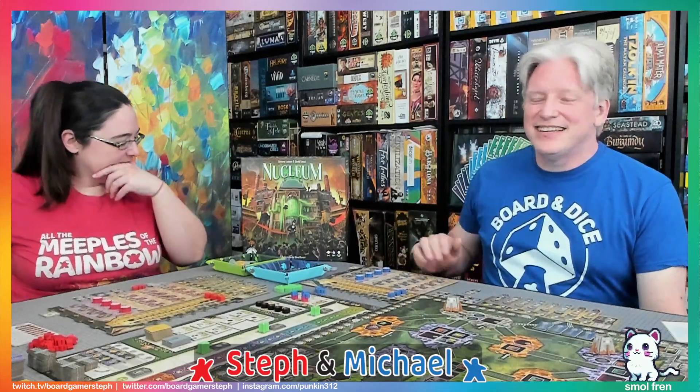Hey everybody, I'm Steph, I'm Michael. Today we're checking out Nucleum from Board and Dice. We worked their booth at the last Gen Con, so I can proudly wear the Board and Dice shirt. Nucleum is a really heavy euro, but don't be too scared of it. It falls right in line with their other games, and if you love games by Luciani and Turchky, you will likely love Nucleum.